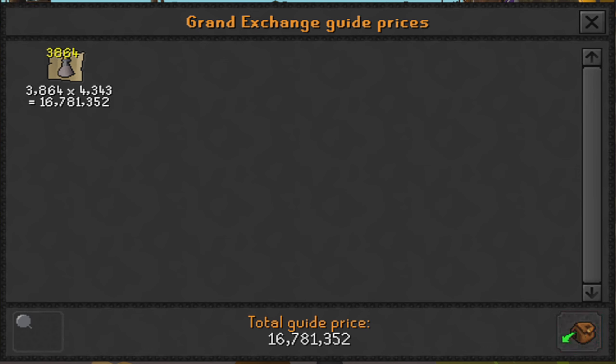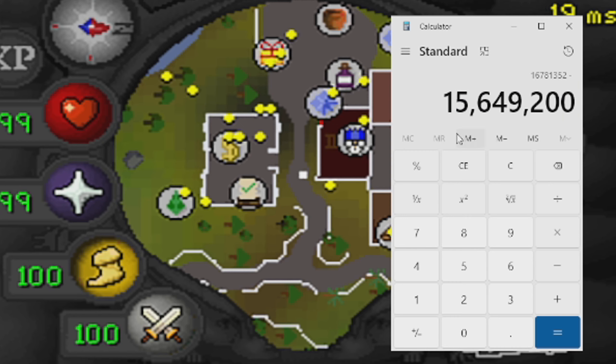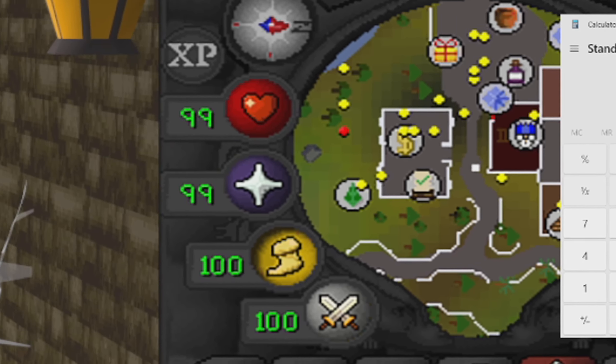One hour of mixing avantoe potions comes out to 16,781,352 gp in returns. Taking away our investment of 15,649,200 gp, our total profit — and the amount we'll be giving away in today's video — is 1,132,152 gp.